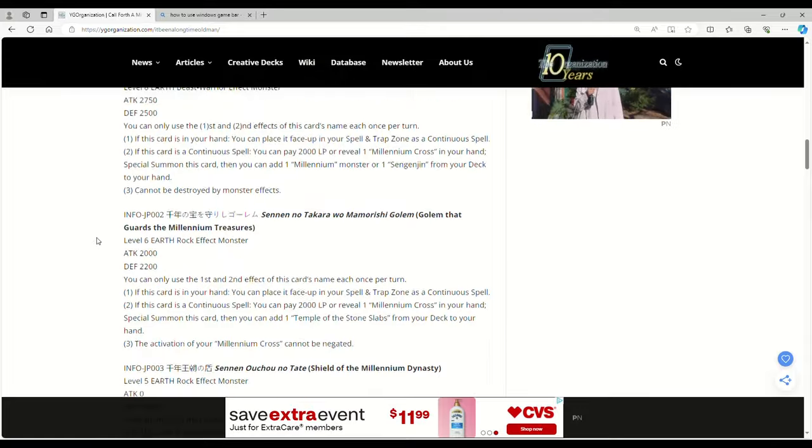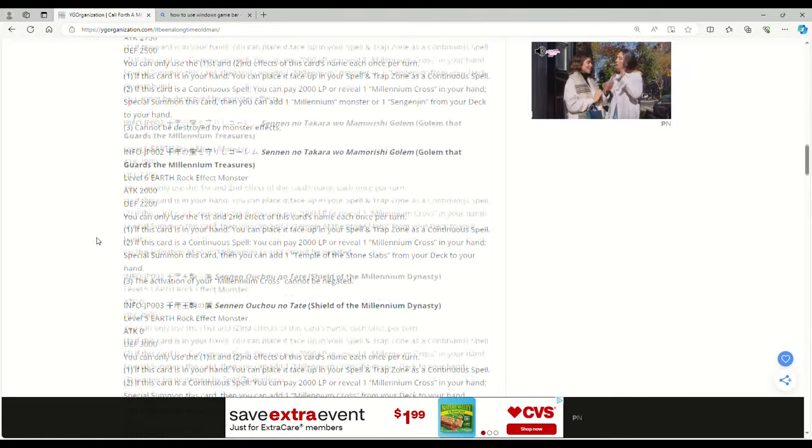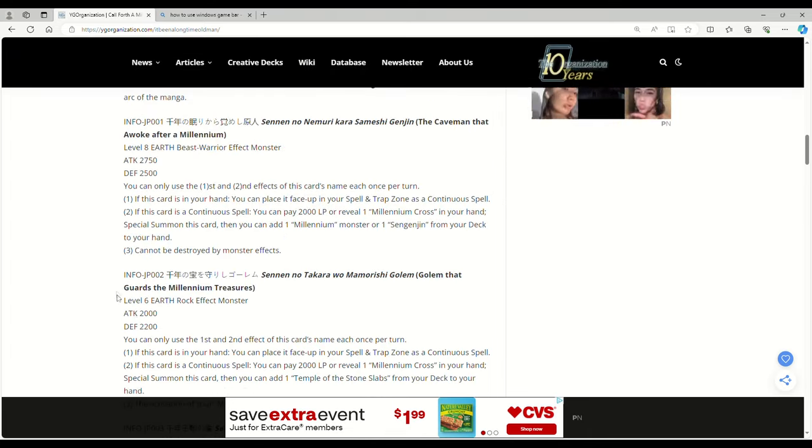Yo, these cards are good — no joke. All of these things float into the back row as a continuous spell and then you can summon them by either paying 2000 or getting the Cross to your hand. At most you're paying 2000 if you've got the Shield in hand, because then that just adds you the Cross and then you don't have to pay 2000 for the others.